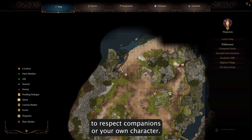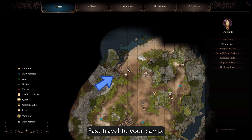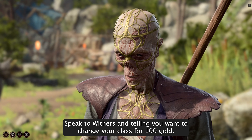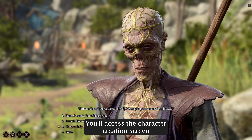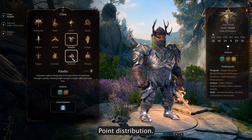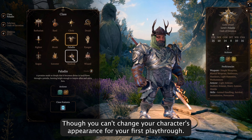To respec companions or your own character, fast travel to your camp — you will find Withers here. Speak to Withers and tell him you want to change your class. For 100 gold, you'll access the character creation screen where you can respec your class and ability point distribution, though you can't change your character's appearance.